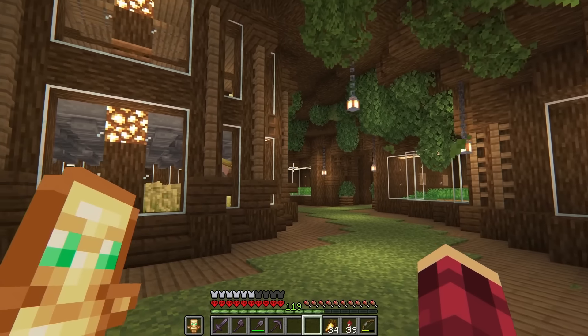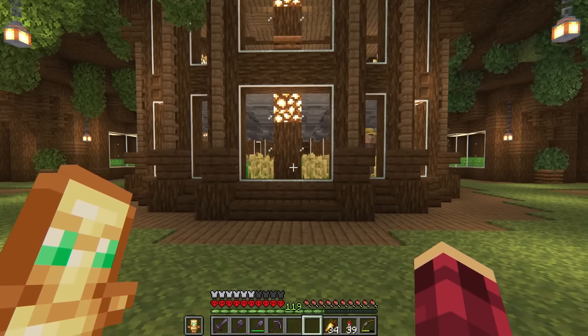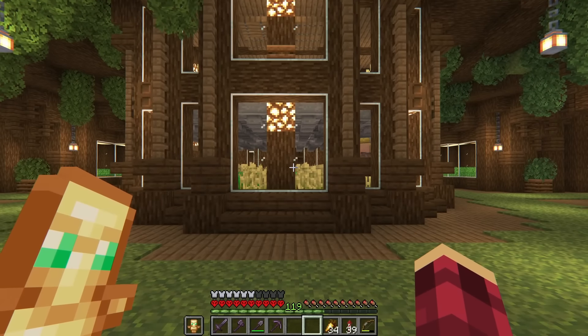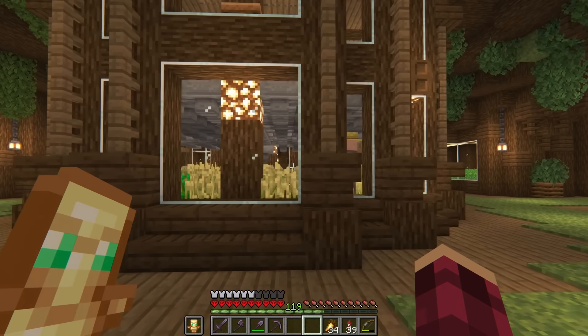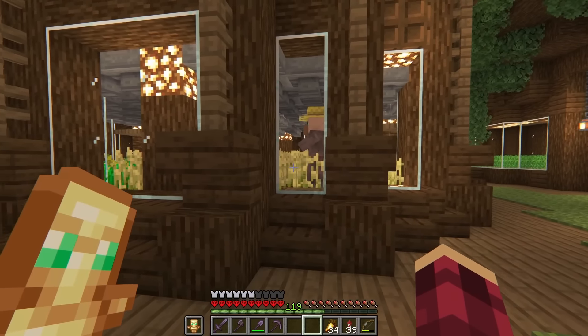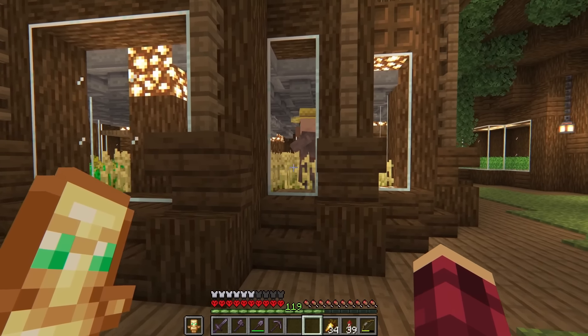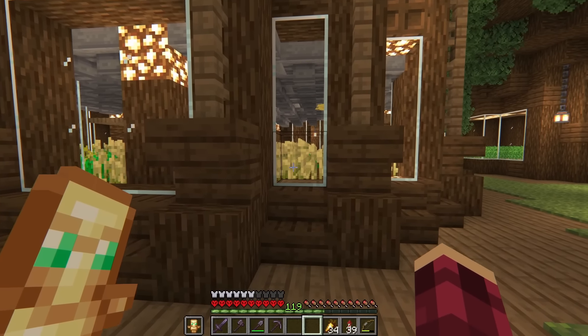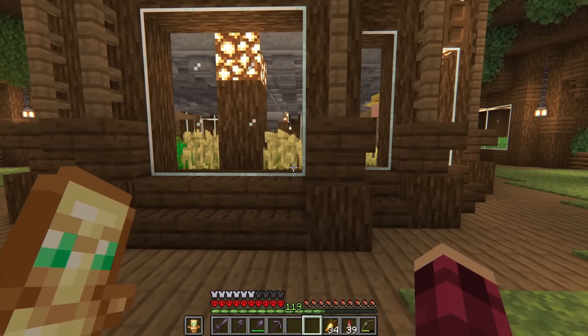Upstairs we do have a nice little bedroom, as we know how important they are for hardcore, especially early game. If we head back downstairs, we do have a little balcony over in the corner here, just in time to catch the sun going down. We've got a nice view of the little harbour island and part of the city as well.